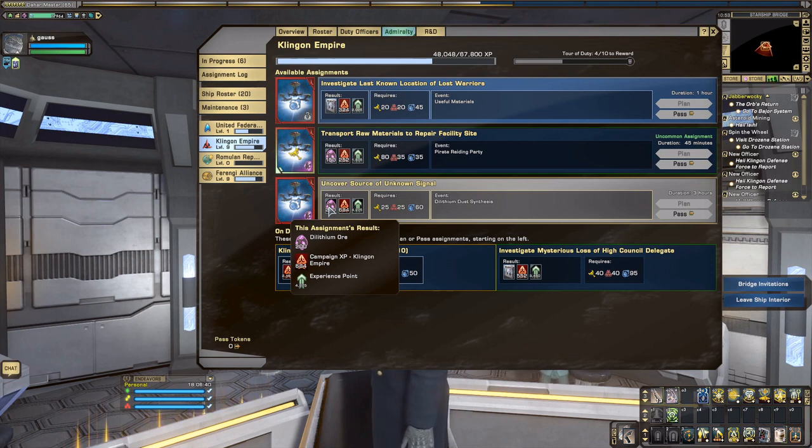Another option is the lore missions at the Academy. These Jem'Hadar alts don't have a lot of duty officers, so if you can get ahead — say, you have ten contraband already — the next day skip the route and go to the Academy instead. You can get missions there that give you three free duty officers, helping you build up your roster. Once it fills up, you can cash in duty officers to upgrade them to higher quality ones. You can also get some Dilithium that way.